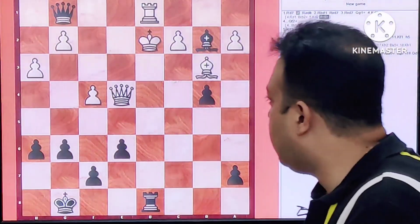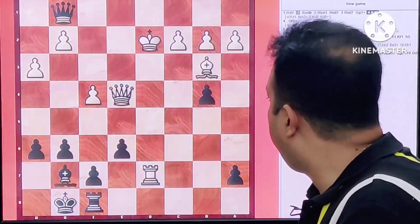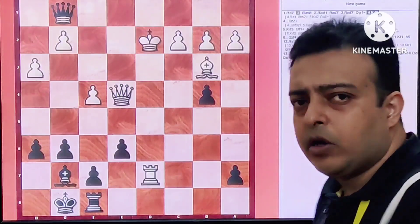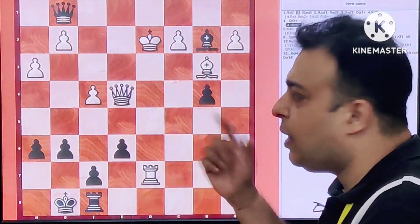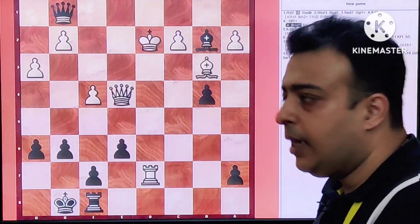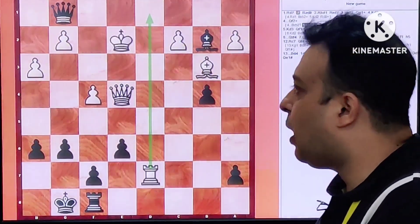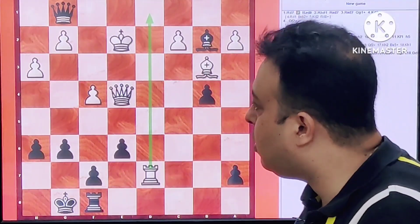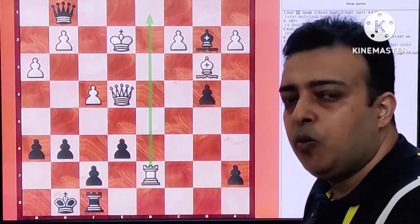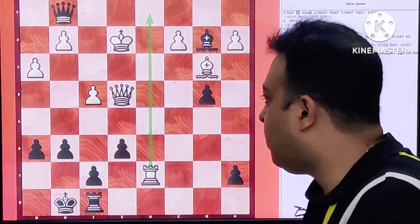Thus White had to play King D2, and this is what Black was counting on. Now instantly, Bishop B2 is a mistake right now — many go for that move, but White has the Queen E2 resource, a very unique kind of move. Rook D1 would repulse the Queen from G1 and the King might even become safe on the F1 square. So that would bring new possibilities of defense for White. That is why Black's move is far superior.